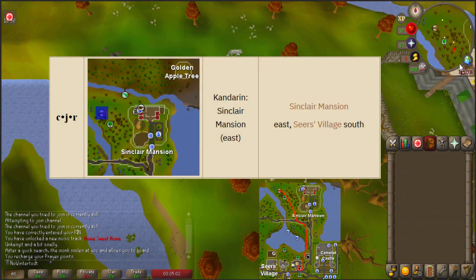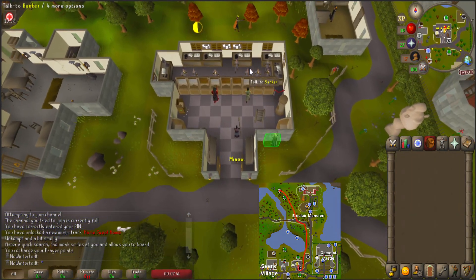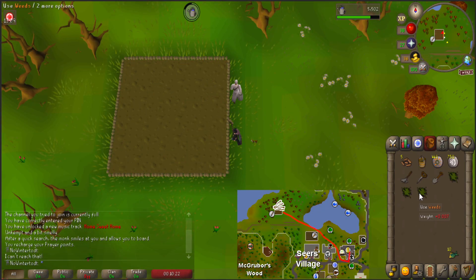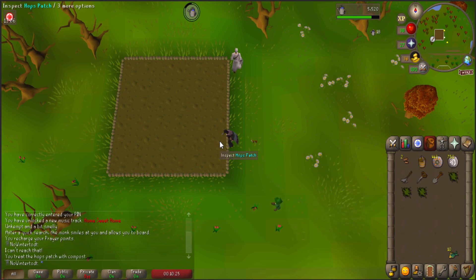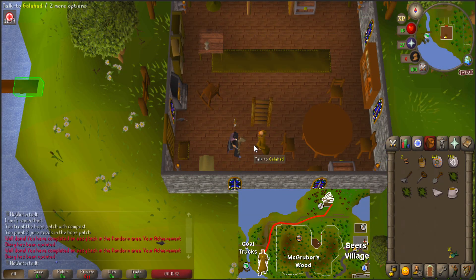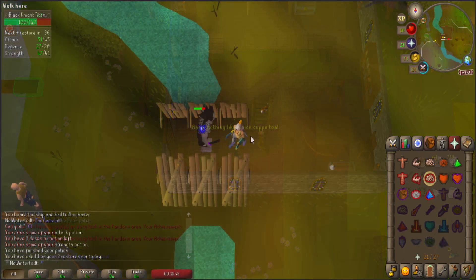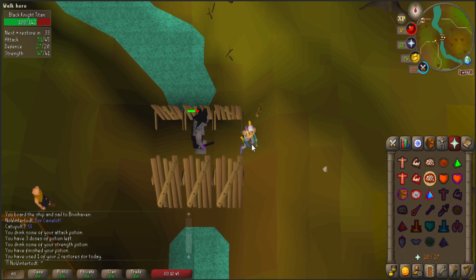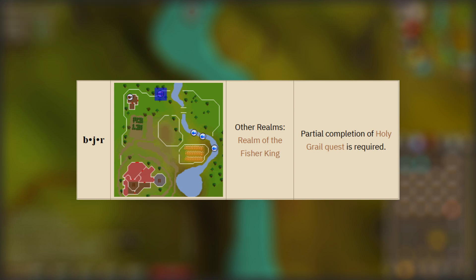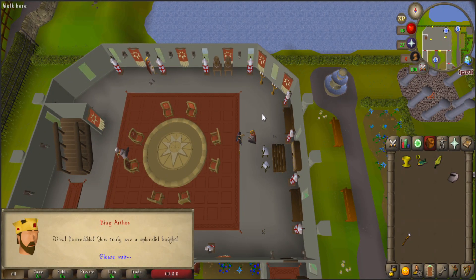Head back to the Fairy Ring we came in on, and take it to CJR, which is northwest of the Sinclair Mansion. Then run south to Seers Bank to prepare for a couple diary tasks as well as to continue Holy Grail. Pull out the farm gear, bucket of compost, and 5 jute seeds we purchased previously, then go northwest to the hops patch and plant the jute seeds for a Kandarin Easy Diary task, then go southwest to Sir Galahad's house to ask him for a cup of tea, satisfying another diary task and continuing Holy Grail. Killing the Black Knight Titan opens up access to the Fairy Ring in the Fisher Realm, BJR, so next time we have to leave the island and come back, we can just do it via the Fairy Ring system to save some time.